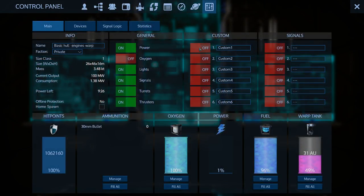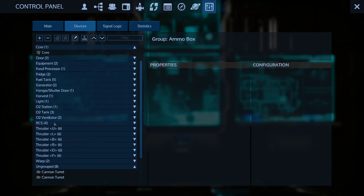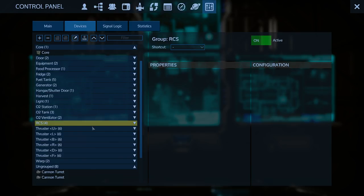One thing I like to do first is turn a custom switch - it's just an on/off switch. We'll put our RCSs into it so we don't wiggle when we're just chilling and mining and accidentally bump the mouse and spin all over the place.